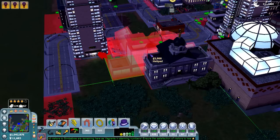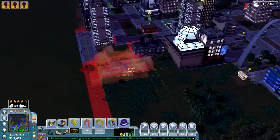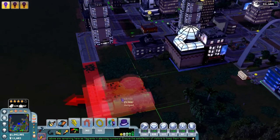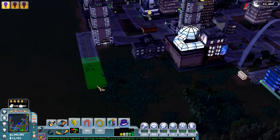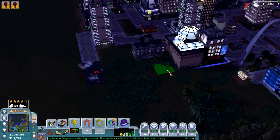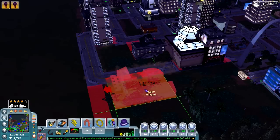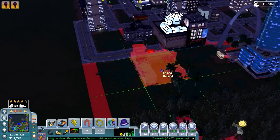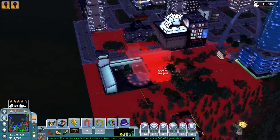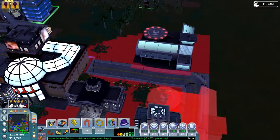Let's go put this helipad right back here. I'm probably going to bring it in behind here. Let me drag this out a little bit more. We could probably even add in a couple of buildings back here too. So here is our helipad, and we're going to get it as close to the center as possible. There it is, perfectly placed right there.